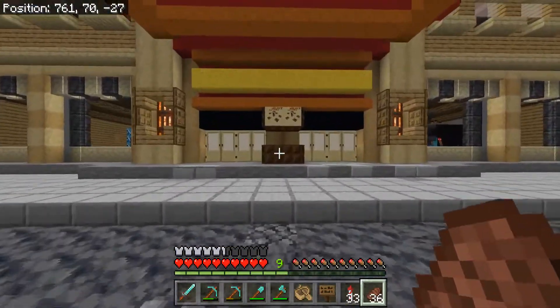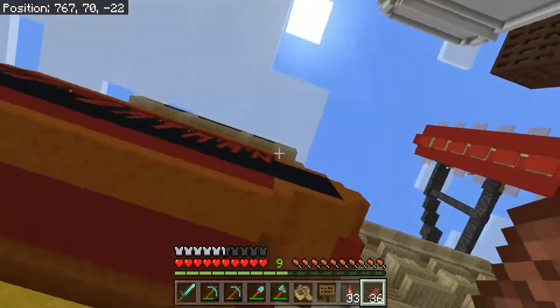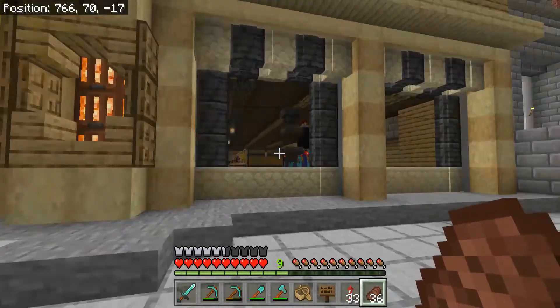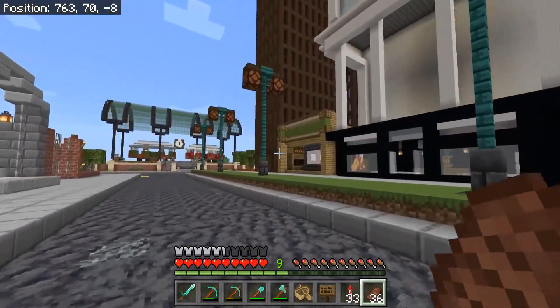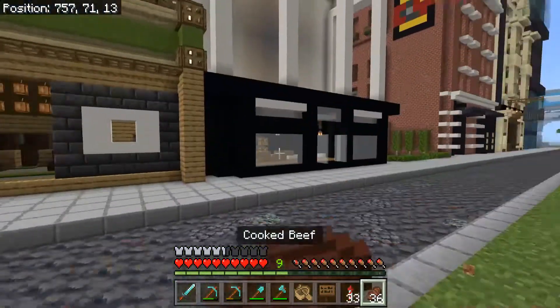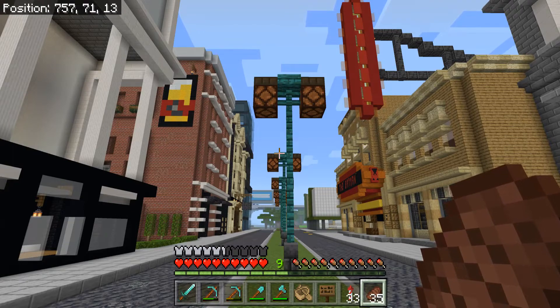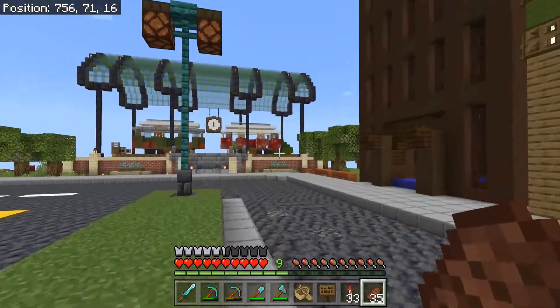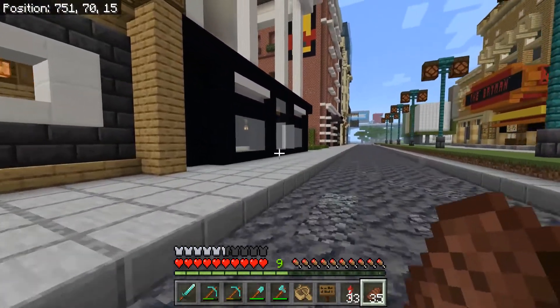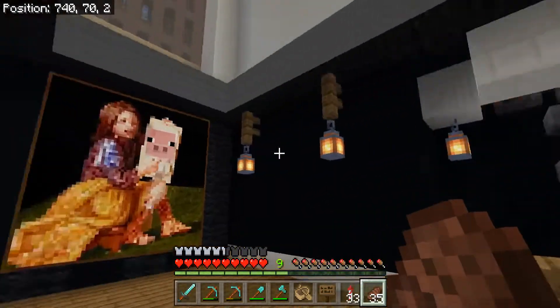I'm still proud of this map that I had Fox make. Though recently we've been blaming maps for a lot of the lag. Fox had a mountain base near Gotham that had quite a few maps, and when he moved them some of the lag went away. Not sure it was entirely the maps — I know I lit up a lot of the caves underneath Gotham, and that helped immensely.